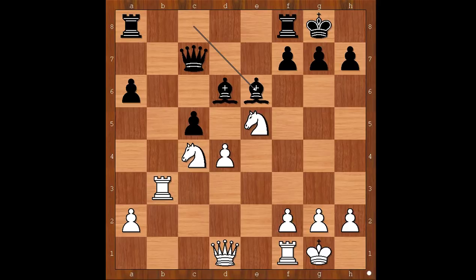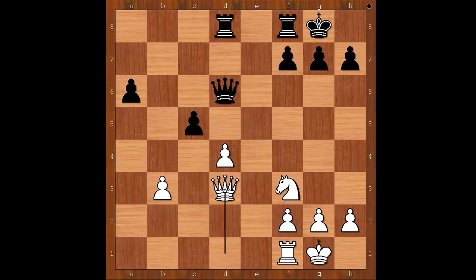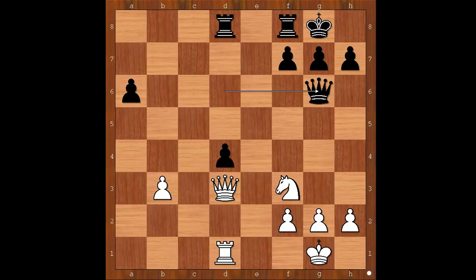Back to our game: d takes on e6, missing his chance. Bishop takes on e6, knight takes on d6 was played. Bishop takes on b3, a takes on b3, queen takes on d6, knight to f3, rook from a to d8, queen to d3, c takes on d4, rook to d1, queen to g6.